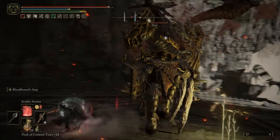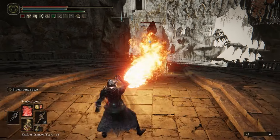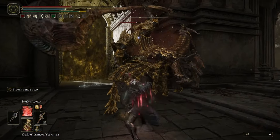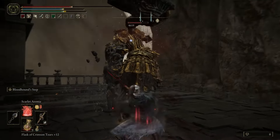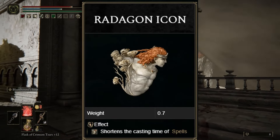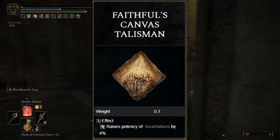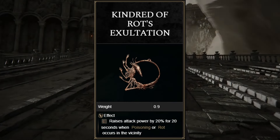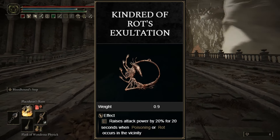We're almost at the end of the video now, and one of the last things we're going to look at is the talismans that we're going to use. I know I forgot to mention this at the start of the video — my apologies — but the talismans are very, very important to Rot builds. There are three talismans you'd want to use: the first being Radagon's Icon, which shortens the casting time of spells; the next would be Faithful's Canvas, which raises the potency of incantations by 4%; and lastly, the most important of them all, Kindred of Rot's Exaltation, which raises attack power by 20% for 20 seconds when poisoning or rot occurs in the vicinity.